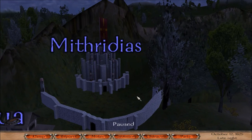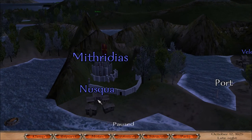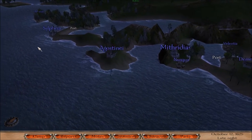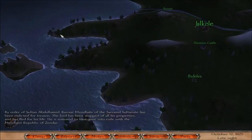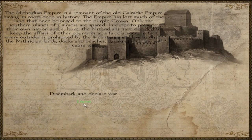We have now discovered basically everything of the Mithridian Empire. We're going to head over to Zendar. The Mithridian Empire is a remnant of the old Calradic Empire, having its roots deep in history. The Empire has lost much of the land that once belonged to the Purple Crown, and only the southern islands of Calradia are spared. In order to preserve their own nation and culture, every outsider is prohibited by a four-centuries-old law from entering the Mithridian lands, docks, and beaches. Breaking such law will cause war. I accidentally tried to land on their shores when clicking over there.